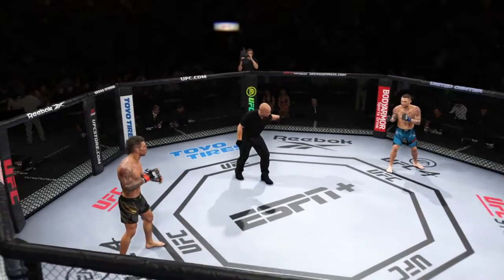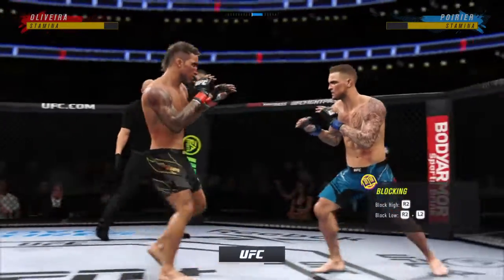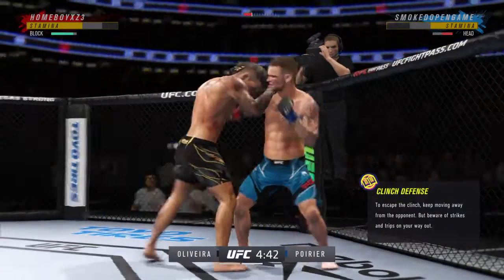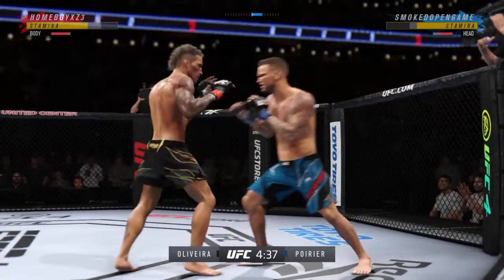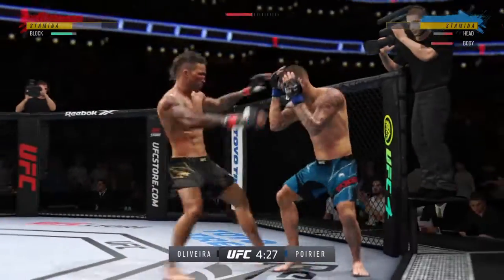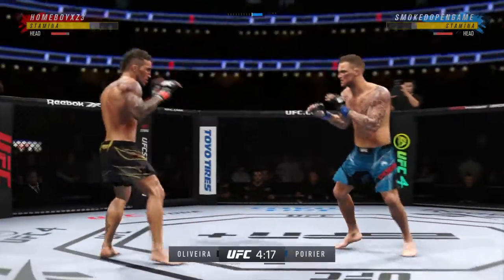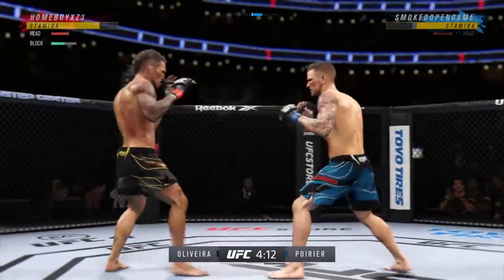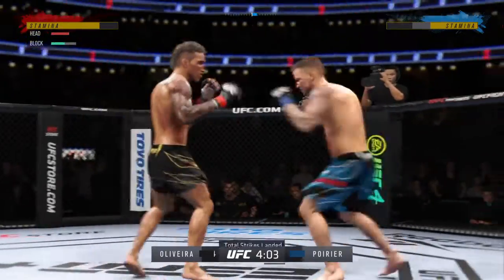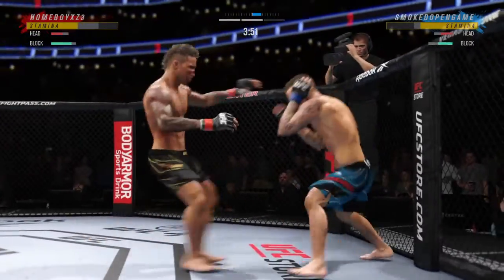Round two. Charles Oliveira. Look at how he drives the knee right into the middle, and he eats a right hand there. Nice right hand — what a fight we got going on here. Poirier's hook shot blocked by the defense. Nice job getting that guard up to prevent any further damage. He's really starting to put together some significant body shots here. These are going to take their toll as this fight goes on.